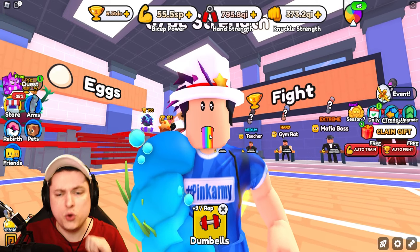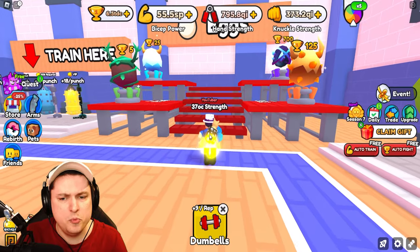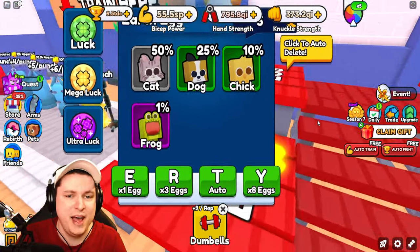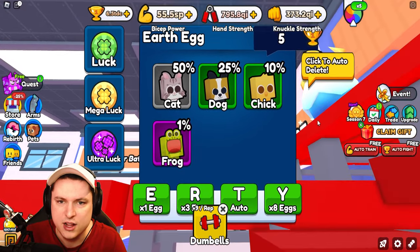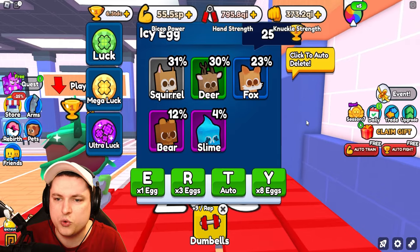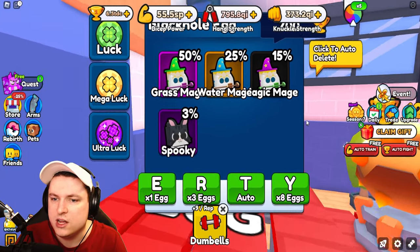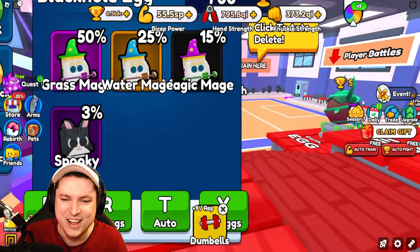We also have a new code today. But first, let's check out the new pets — world one has some new pets, and there are tweaks in world three and world four as well. We got cube pets back; for a while they were gone because Pet Simulator was kind of suing over them, but now they're back. We've got cat, dog, chicken, frog, squirrel, deer, fox, bear, slime, parrot, monkey, tiger, mammoth, the grass mage, the water mage, the magic mage, and the spooky cats.